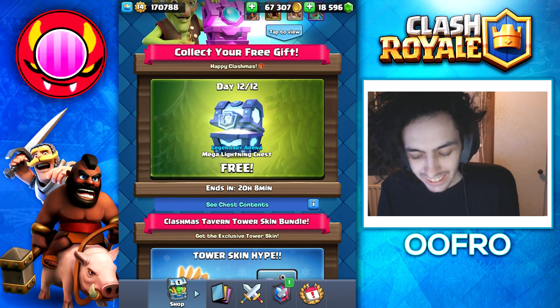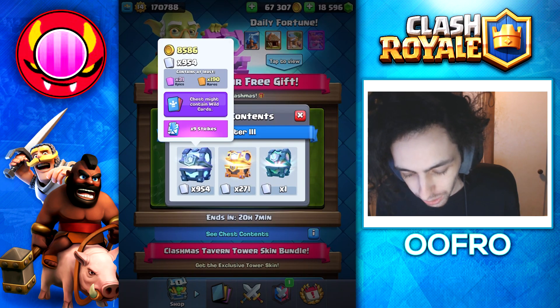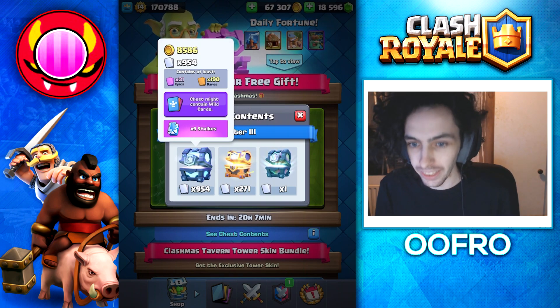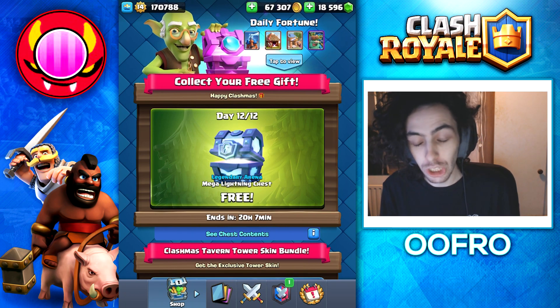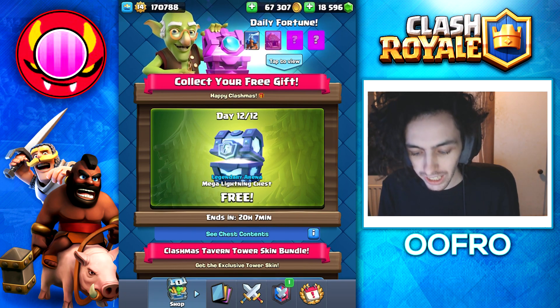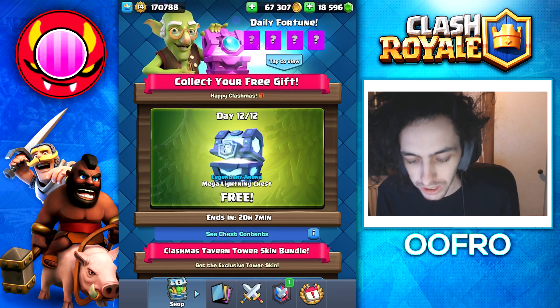What's up everyone, Ufo here and today we have got a free mega lightning chest inside Clash Royale. We are of course going to open this up. A mega lightning chest contains 31 epic cards, 190 rares and you get 9 strikes. Afterwards I'm going to be showing you guys a new deck on ladder that's a ton of fun to play, one of my favourite decks at the moment.